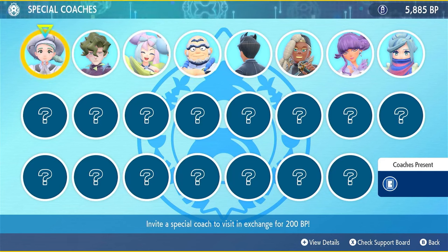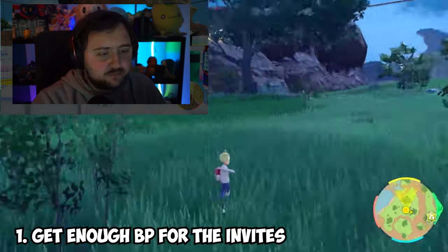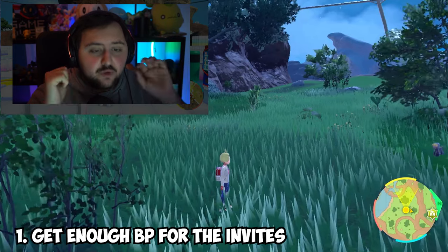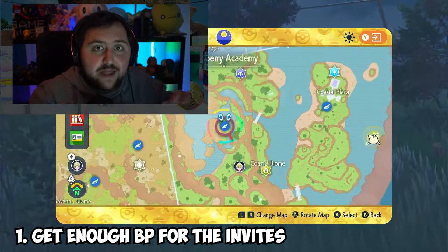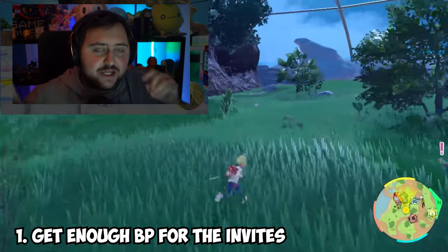Let's get into how you do all these — how you get Serrano, the secret boss, and how you get the last three trainers. First thing: make sure you have enough BP. You'll need at least 6,000 BP to invite Serrano. It doesn't mean you can spend it right away — rather, that's how much you'll need to reach the level of invites required for him to actually be unlocked.